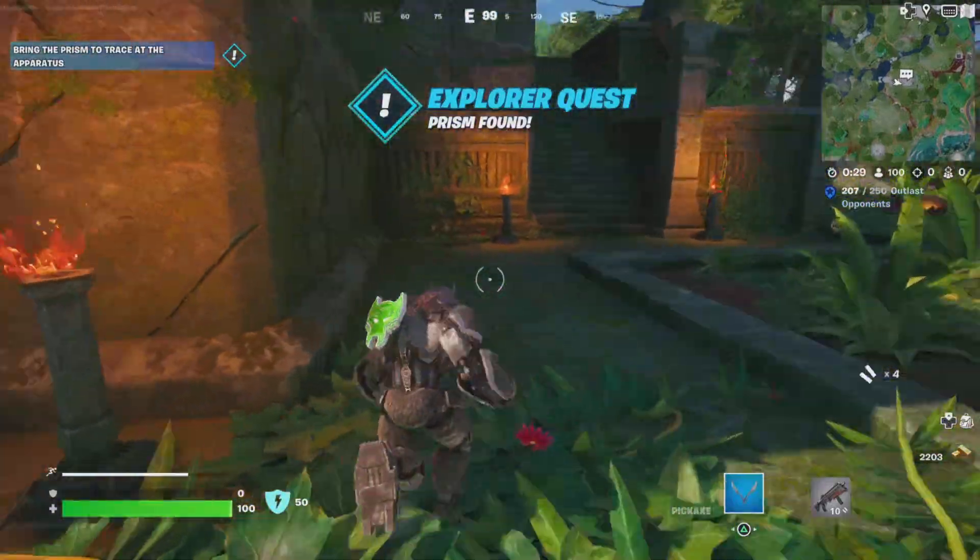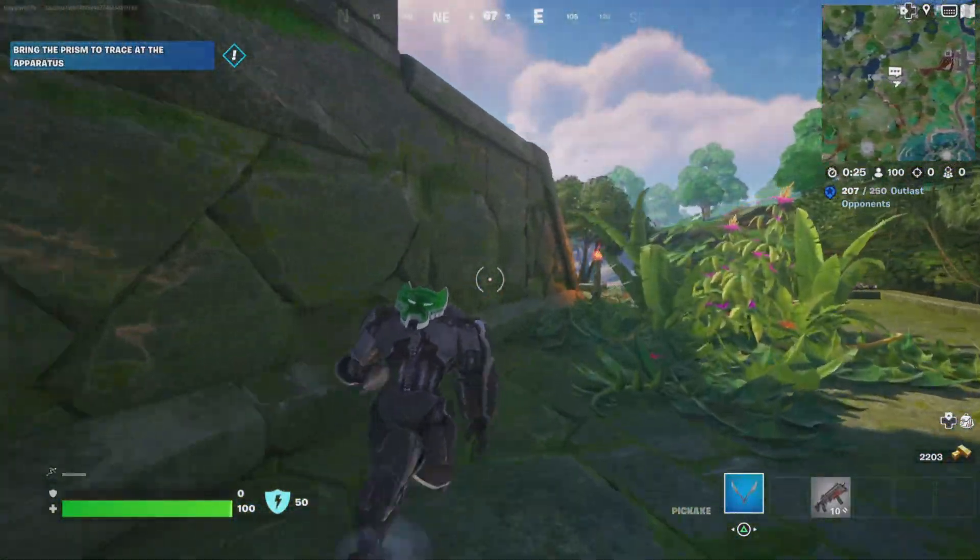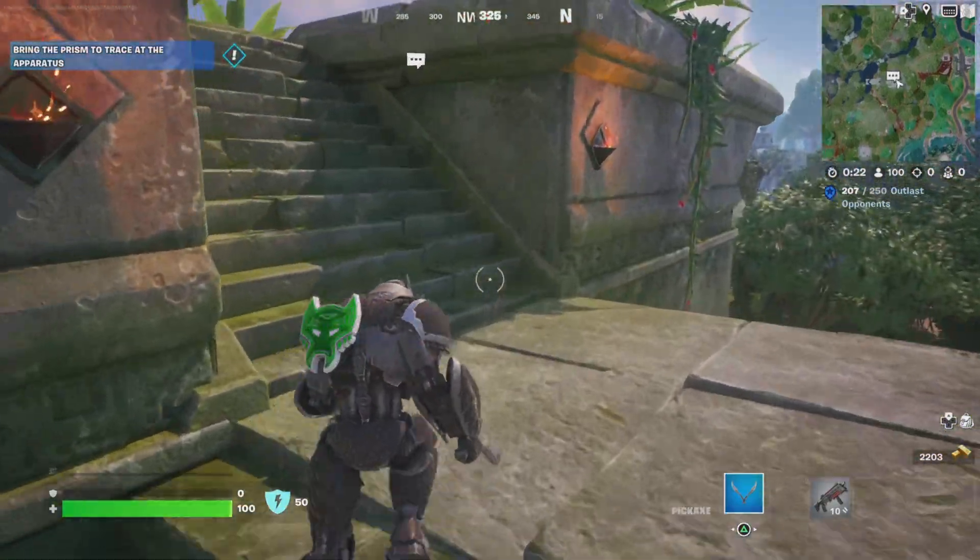Bring the prism to Trace at the apparatus. Trace can be found right at the top of this temple where you find the prism. And you need to give it to him.